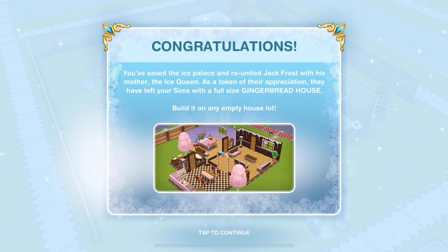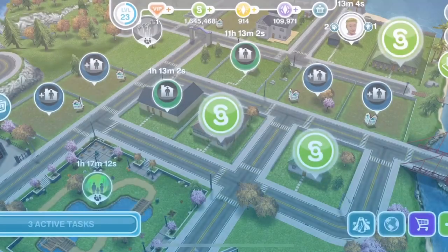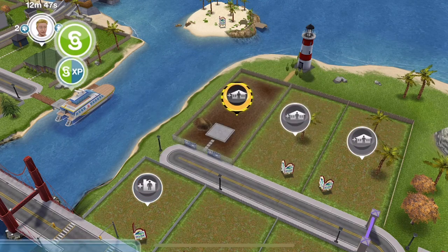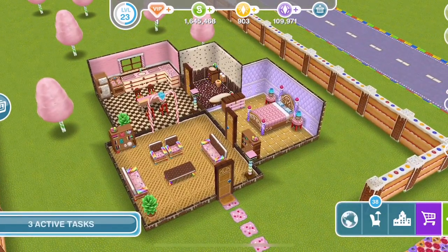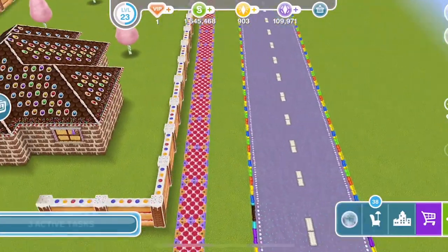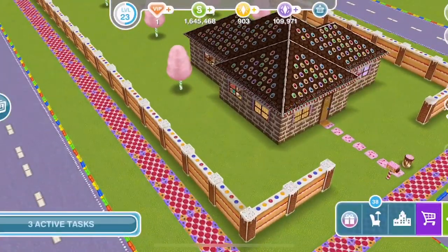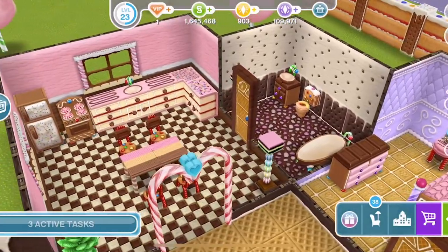Build the gingerbread house on any empty house lot. Let's build a premium lot - the first one is free. This is what it looks like. The only difference with a premium lot is you get some extra trees. I just love the gingerbread house - the pavements, the fence. It's pretty awesome, and you get the house with gingerbread-themed items inside.